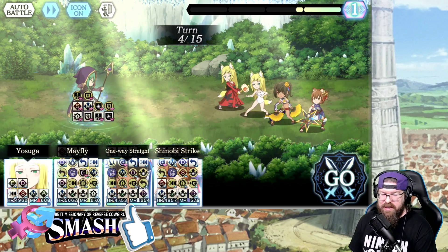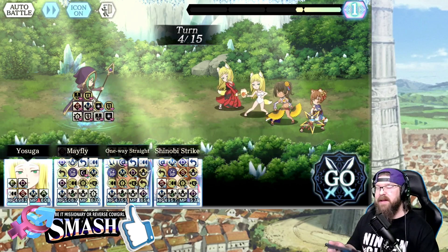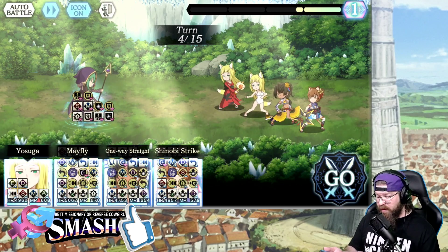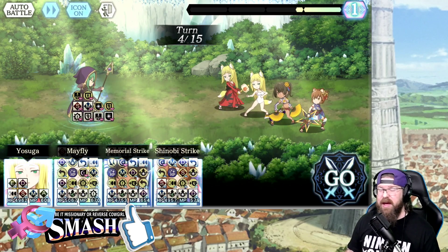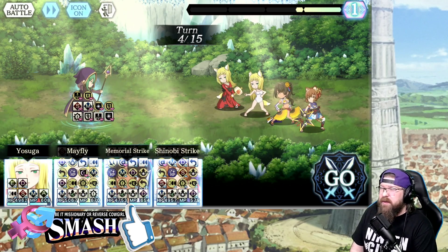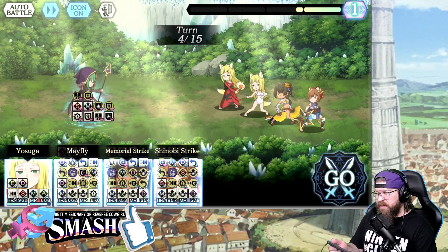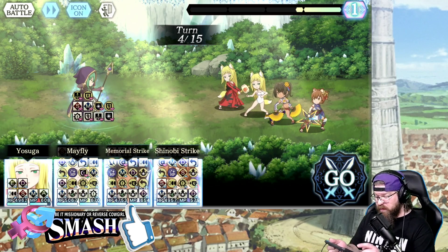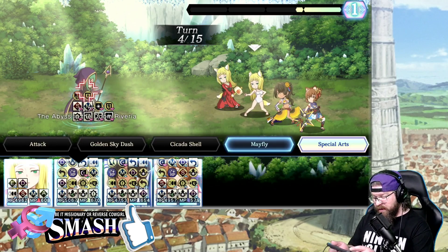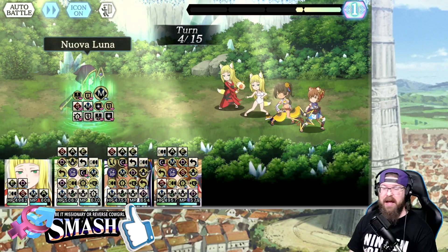Turn 4 is where it gets a little dicey. Turn 4, you need somebody that removes magic buffs. Thankfully skill 3 with Anya fits that bill perfectly. Lena is buffed out, and I'm going to go ahead and do it one more time. It would be preferable to rerun her big buff on turn 3, but I didn't do it — it was a mistake, it is what it is. The rest of these units are just going to basically do their top dog hits.